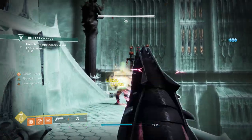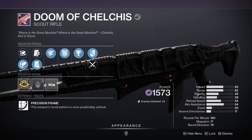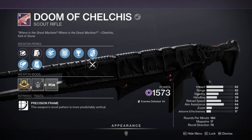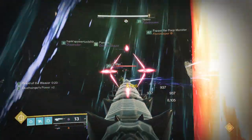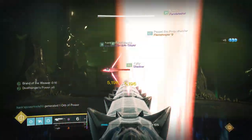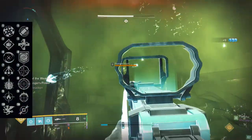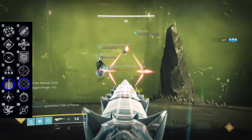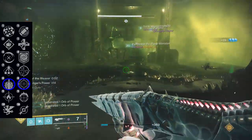Moving on from Zaoli's Bane, I present to you the Doom of Chelchis, a weapon that has seemingly finally dethroned Vouchsafe as the best void scout. Despite being in an inferior archetype, the perk combinations on this weapon absolutely cannot be ignored. There is a ton going on here, so I'll point out some specific rolls you might want to chase. First up, we have Explosive Payload and Frenzy — previously a roll you could only find on Fatebringer — which is a phenomenal roll for consistently high bullet damage.